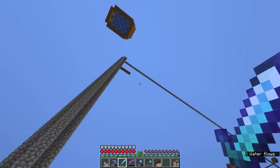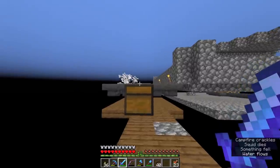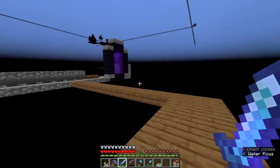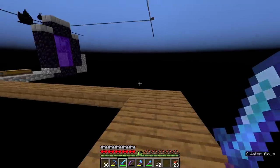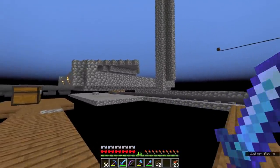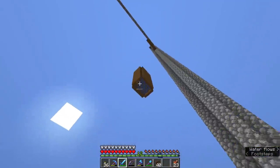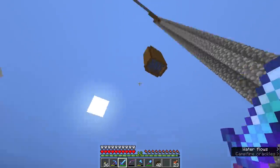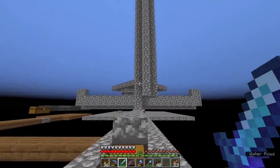So despite having 30 ink sacs, I need to add an AFK platform up here so that I can remain between 23 and 32 blocks away from the farm, optimizing the distance to allow the squid to still spawn but still move and fall into the trap. Hopefully that should still be far enough away from the hostile mob farm that everything works as normal.